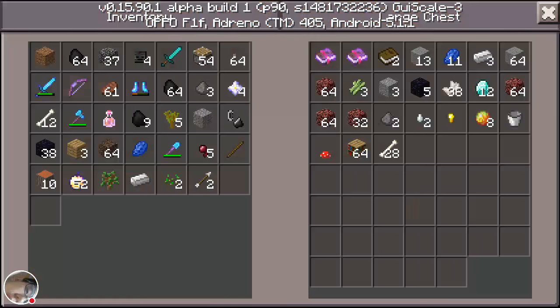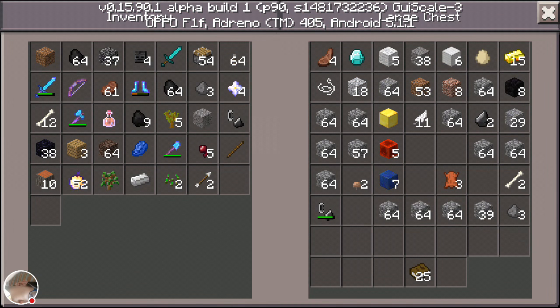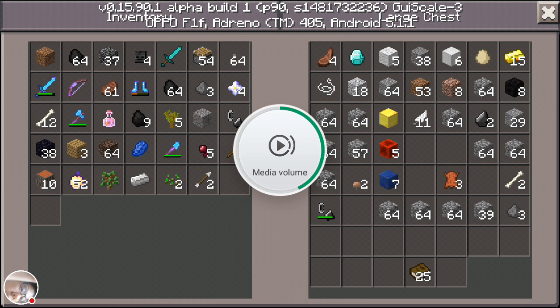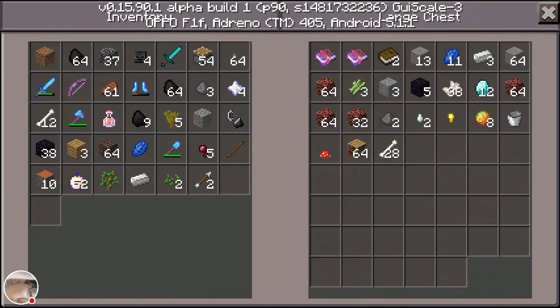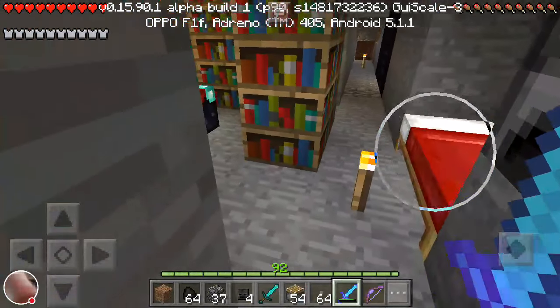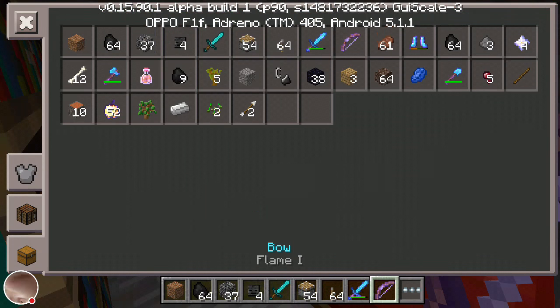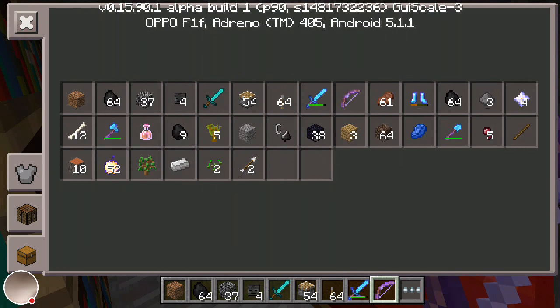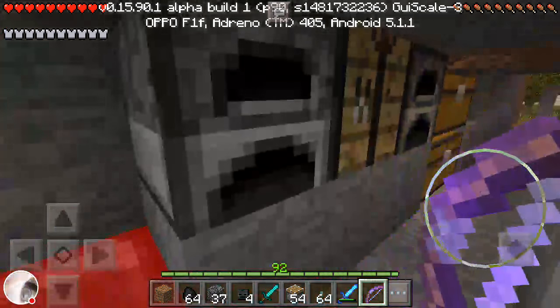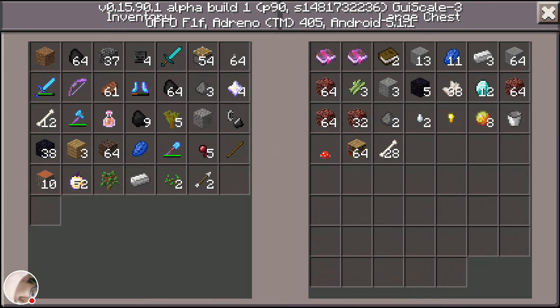We are going to go mining in a moment. We got quite a decent amount — actually we really have less. We don't really have much diamond, so I don't think diamonds will be a very good idea to use as a base for a beacon. Oh no, I think we lost our pickaxe so we have to make a new pickaxe. We might have lost it yesterday while dealing with the Wither boss.